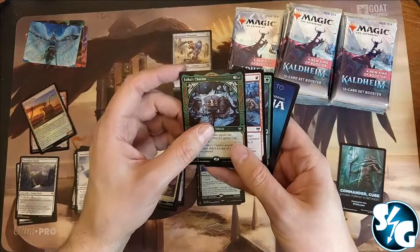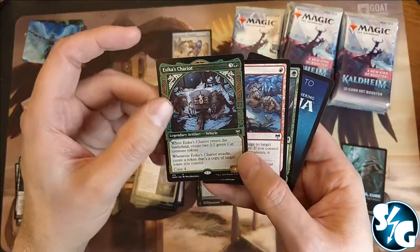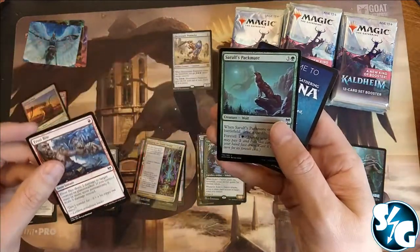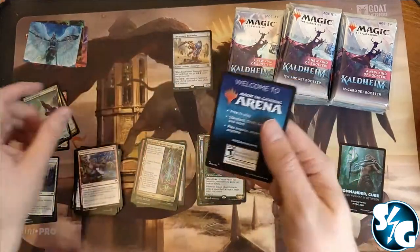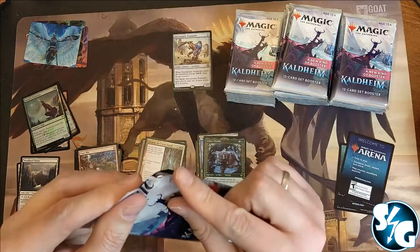One uncommon. And an Esika's Chariot as the rare card with ultimate art. And a foil Sarulf's Packmate.